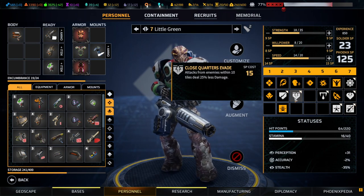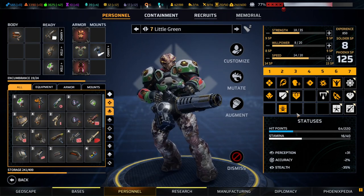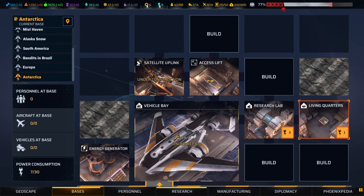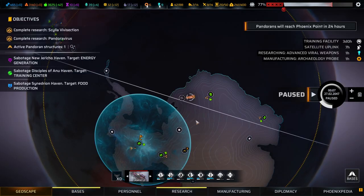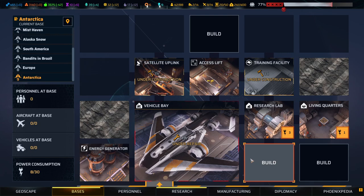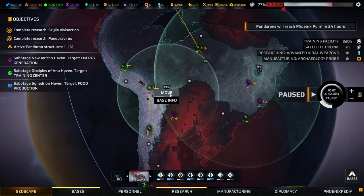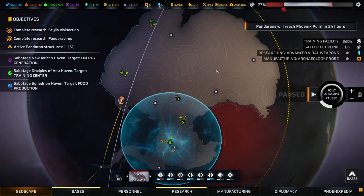Armour Break is great. Close Quarter Evade potentially even better. Antarctica has a research lab and living quarters. It doesn't have a med bay, it doesn't have a training facility - that is unfortunate. Which means in order to regain hit points, we need to fly back to South America. We'll leave this here defenseless for now, is what it is.